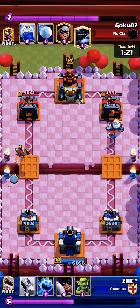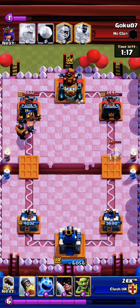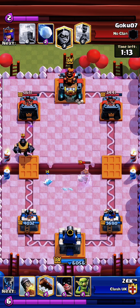When playing with hog rider, try to attack not only one side. If you put the ice spirit in this position, you can lure the ghost to the other side.